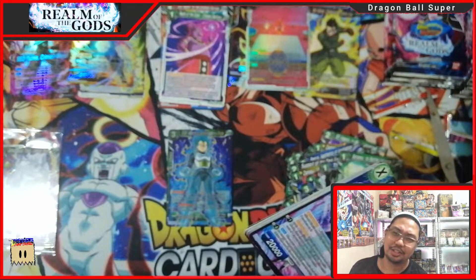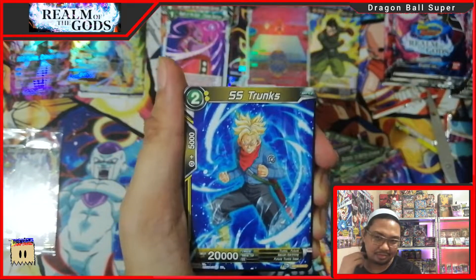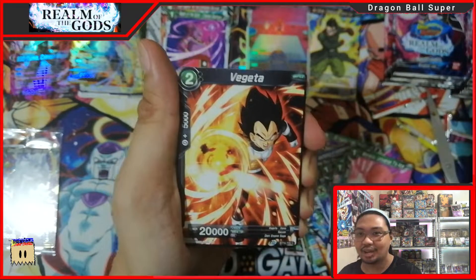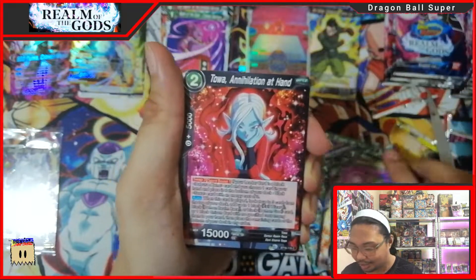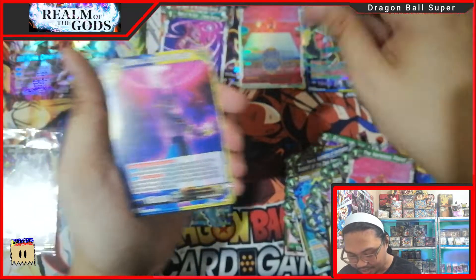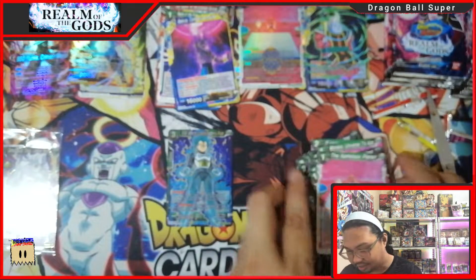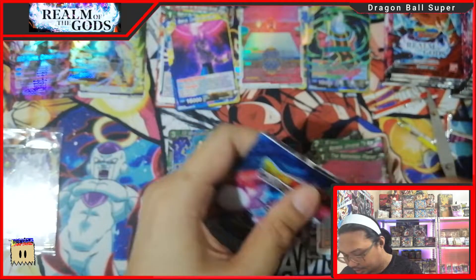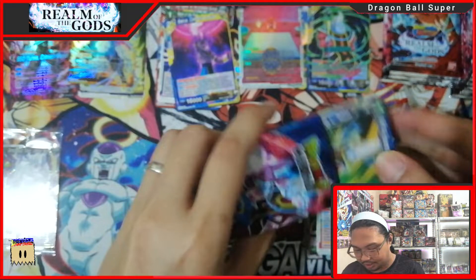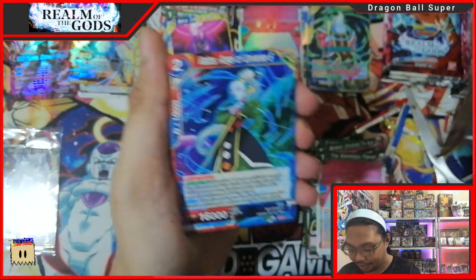I think the SR ratio is five per box. I hope they increase the pull rate of SRs — at least seven SRs without the SPR version. It's really hard to have a playset if it has an SPR version because SPR you can also play as SR. So SR without SPR version is really hard to have a playset of, and you need to buy at retail to get a playset for your deck.